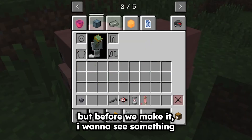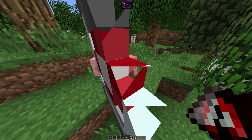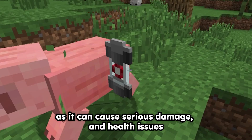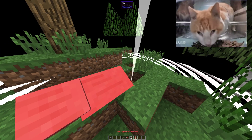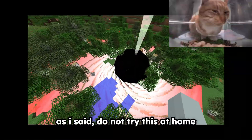But before we make it, I wanna see something — it's about the digamma particle. Remember kids, do not throw digamma particles on the floor, as it can cause serious damage and health issues. As I said, do not try this at home.